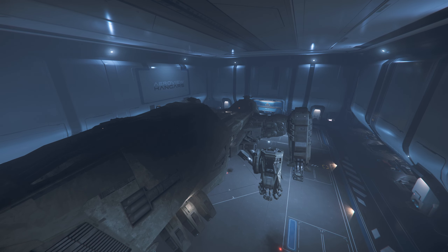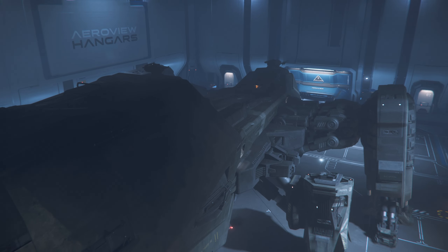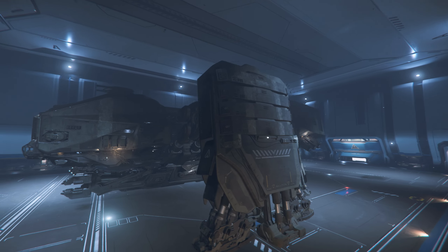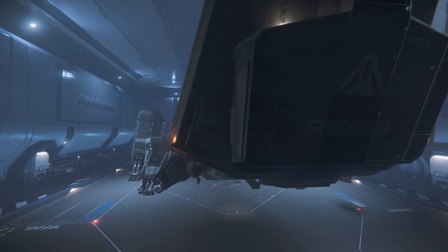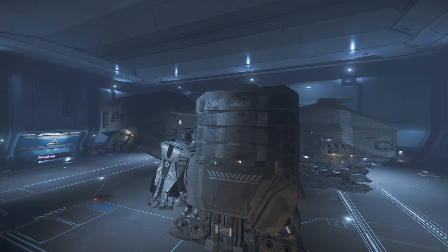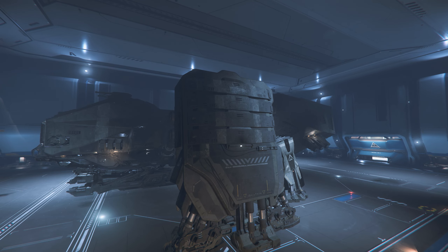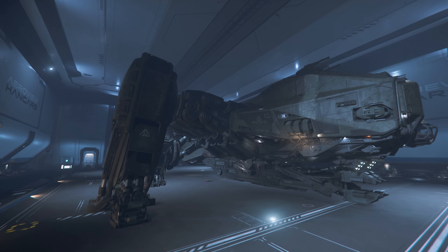Here's my personal game loop for the Reclaimer: you'll use it alongside the Endeavor, Crucible, and Merchantman. Go out salvaging, collect components and whatever else you need, take them to the Crucible to repair and verify them, then take them to the Endeavor to put them in the super collider and overclock them. Then either keep the upgraded components for your own ships or sell them on the Merchantman for great profit.